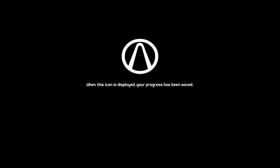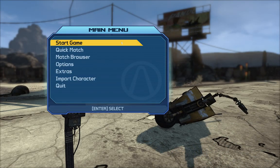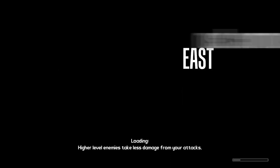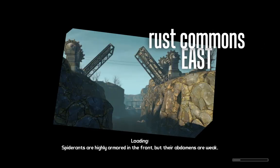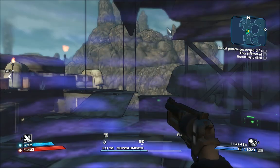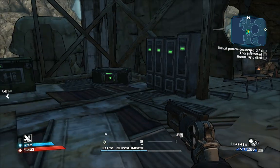Now we'll load up the game again. I've actually got this running on ultra, even though I probably shouldn't. So yeah, that's all you need to do — just go to properties of the game, run it, and there you go. Game's running. Simple — you're welcome, guys.